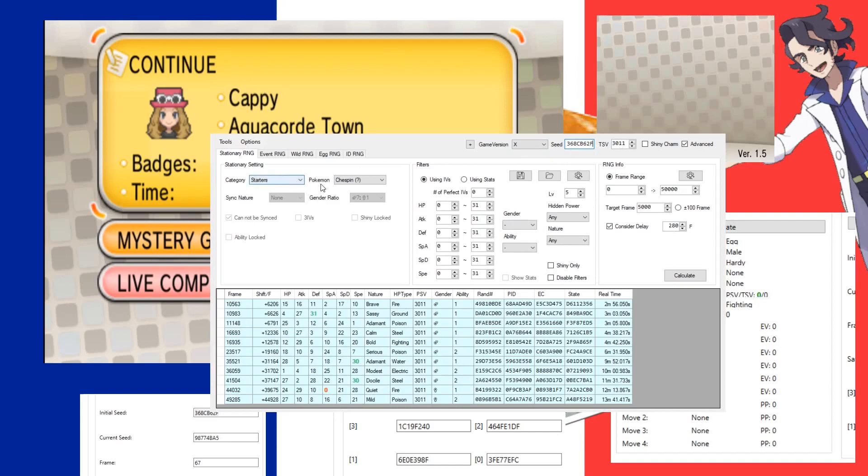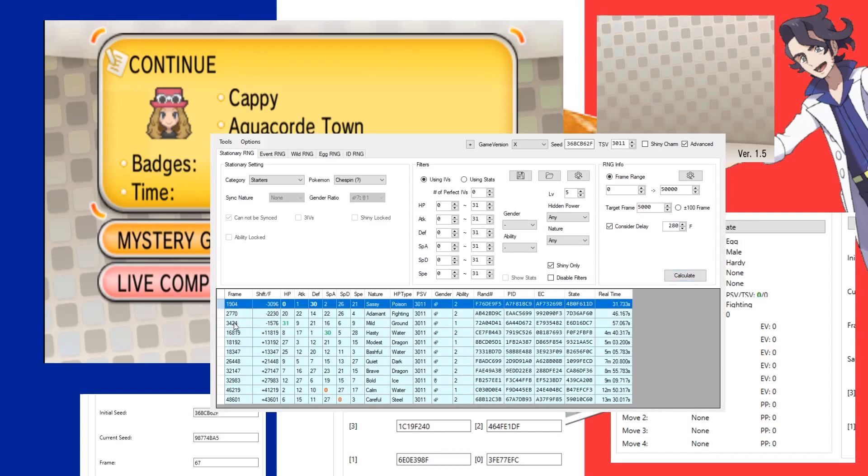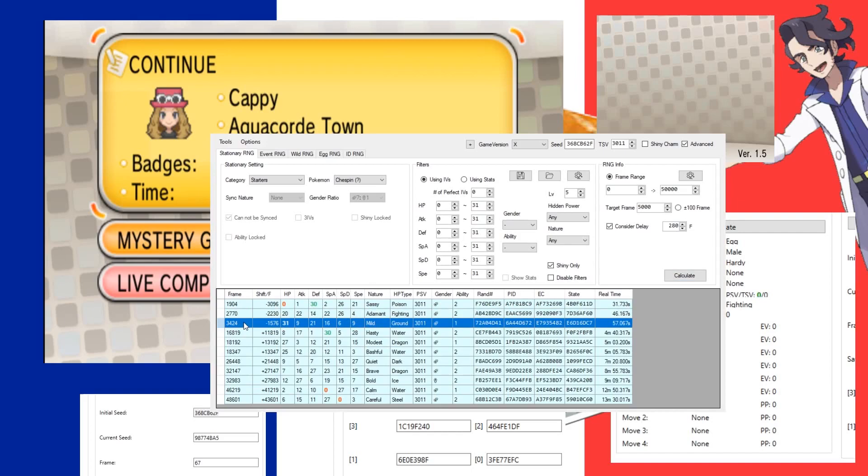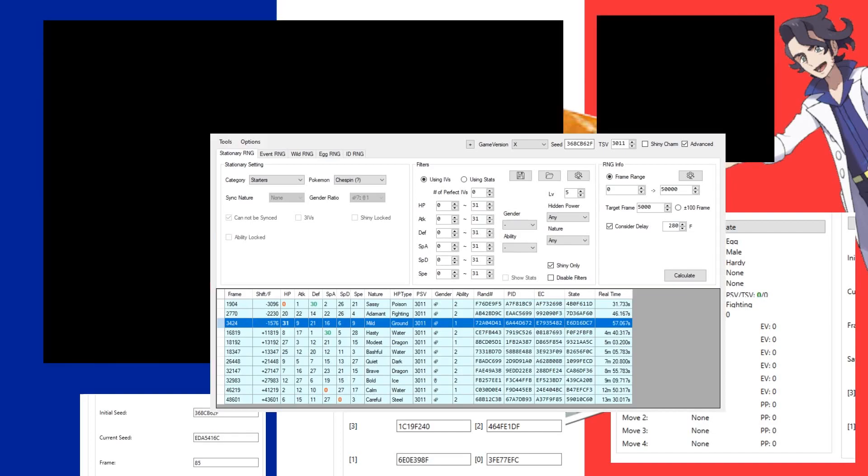Chespin has a question mark next to it because the delay is a little unstable. It's a lot easier for the Kanto starters you get later on — those are pretty stable. We've got our seed and don't have to worry about timelines because there are none; it always advances by two. I'll filter shiny only. The problem with X/Y is you have to go through a whole long cutscene first, so I would not aim for anything lower than around 3,000 frames. I usually end up on an odd frame.